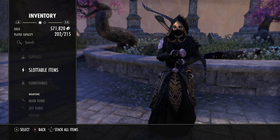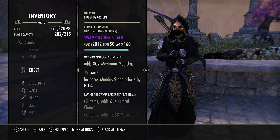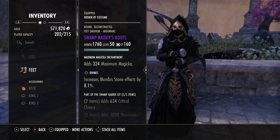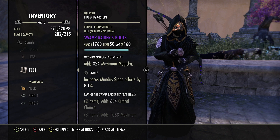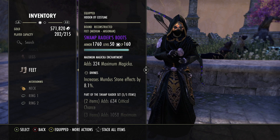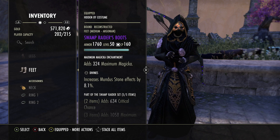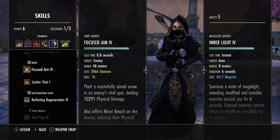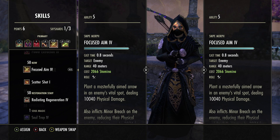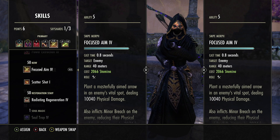For alternatives there really isn't much I'd change. If you wanted to swap Swamp Raider you could run Order's Wrath — it gives crit, weapon spell damage, and the five piece gives even more crit plus 8% more critical damage done. However, Swamp Raider gives 600 weapon spell damage directly to the base ability, and raw crit is only really good if you already have very solid stats. For skill alternatives I'd put on Lethal Arrow instead of Focus Aim — run the other morph. That way you can chip people down from range or annoy people on top of a tower.